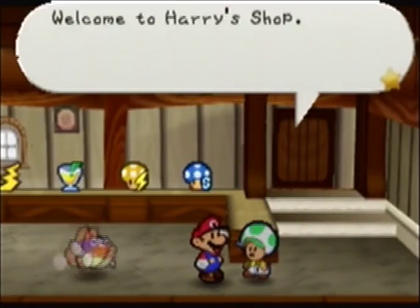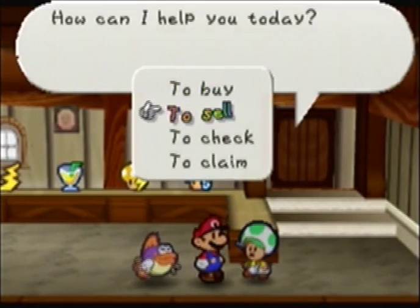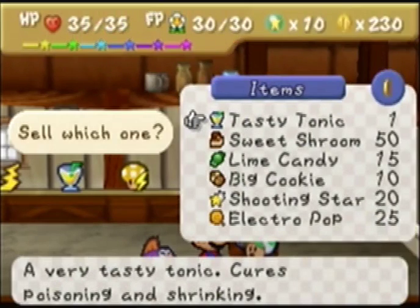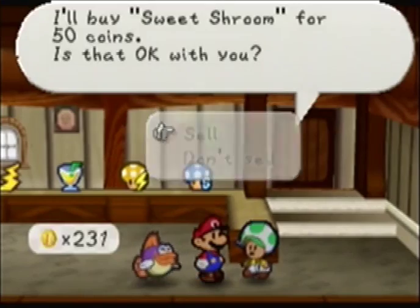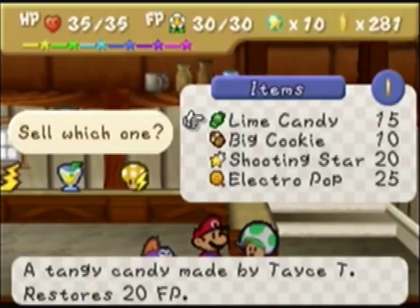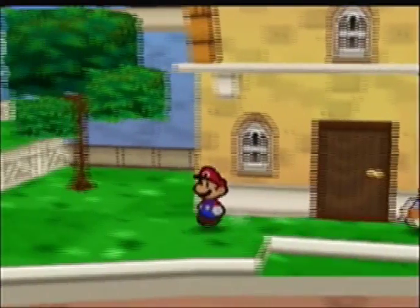Most of the recipes I get from Tayce T. I've been selling to the shops here to get some extra coins so I can buy the rest of the badges. I also need to buy some more stuff from Rip Cheato. 50 coins for the Sweet Shroom — that's nice. I'll give them the Sweet Shroom and then go buy from Rip Cheato.